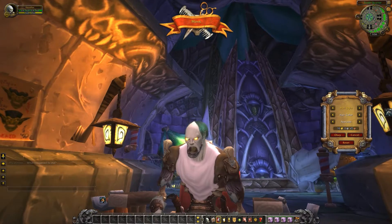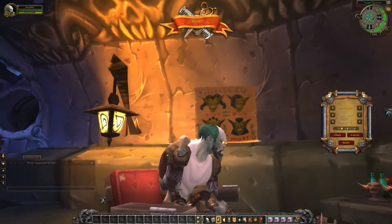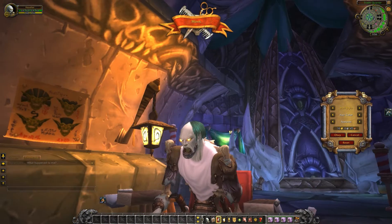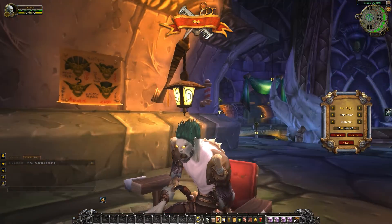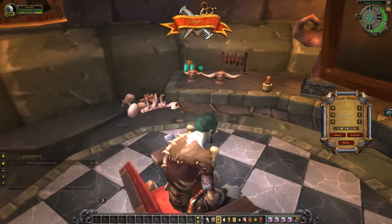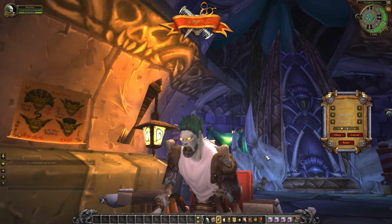The monk look. Little bit of a bald spot in the forehead for extra concentration. This is the high hair. Little fluffy. Makes him look a little bit like a chia pet in that color.